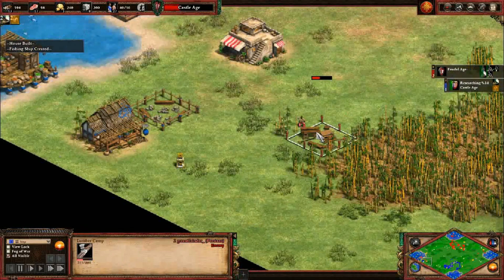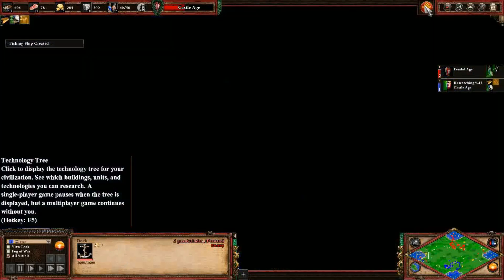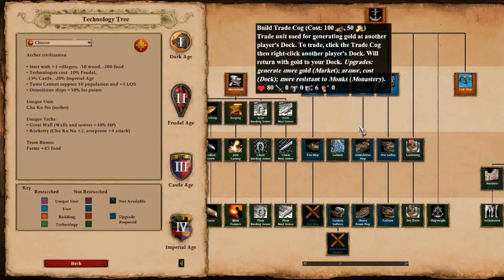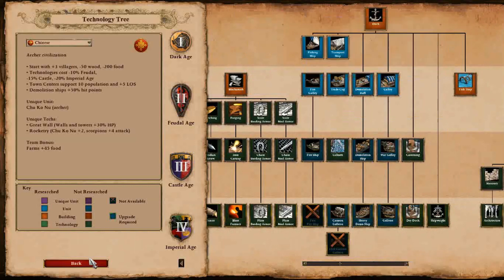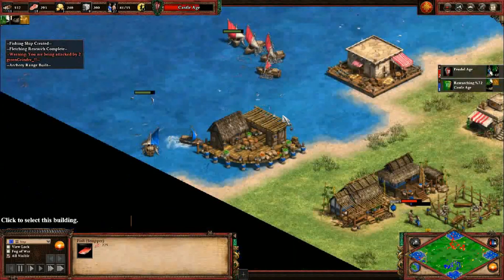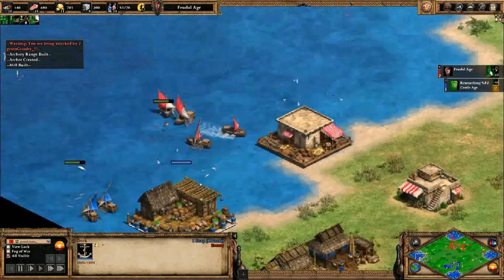I love how red and blue both built here - it's so weird, like do they not notice? They don't have access to any naval combat units until castle age, right? Actually they have fire galleys. I'm not familiar with what's weak versus fire galleys.